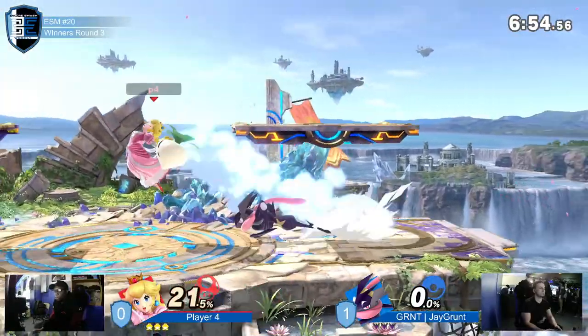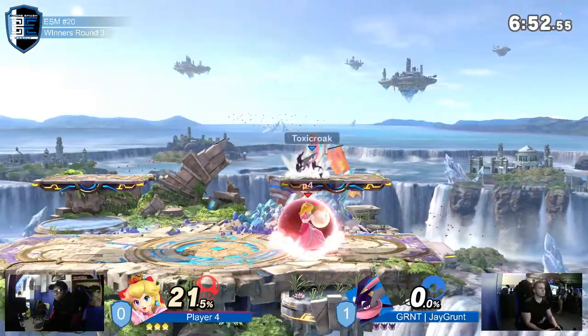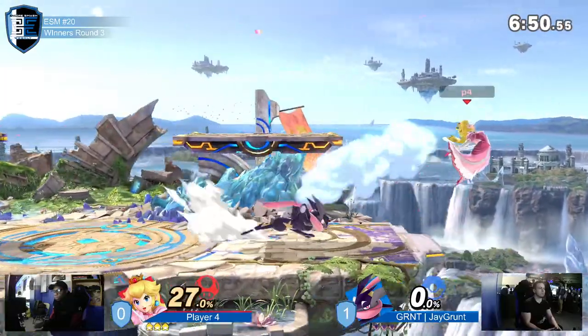Peach can go from air to ground fast, but overall movement she's not very quick at all against this kind of character — this actual ninja.